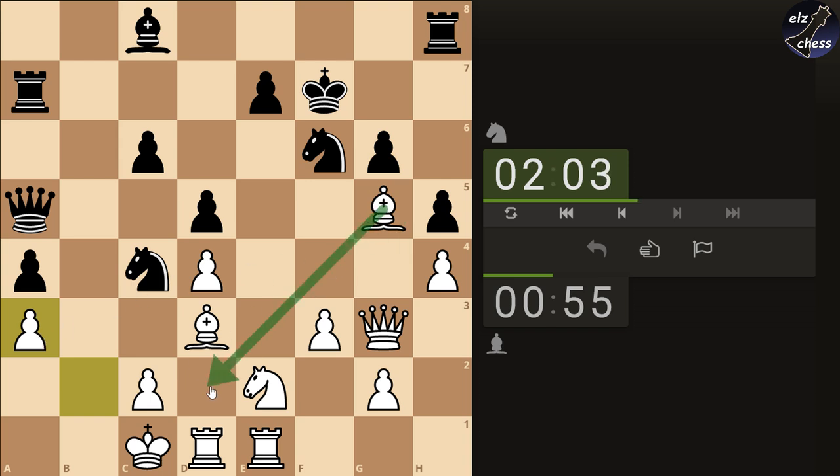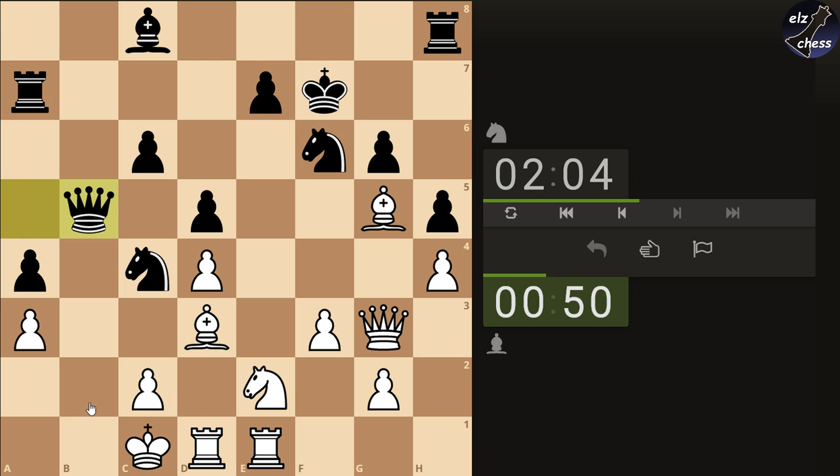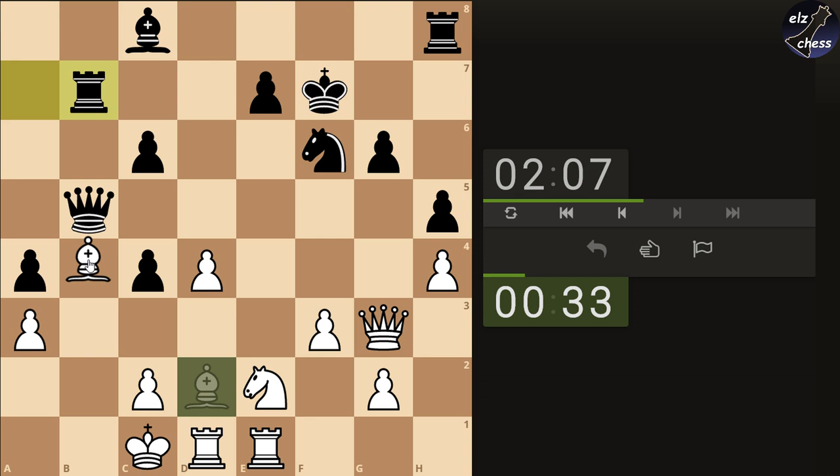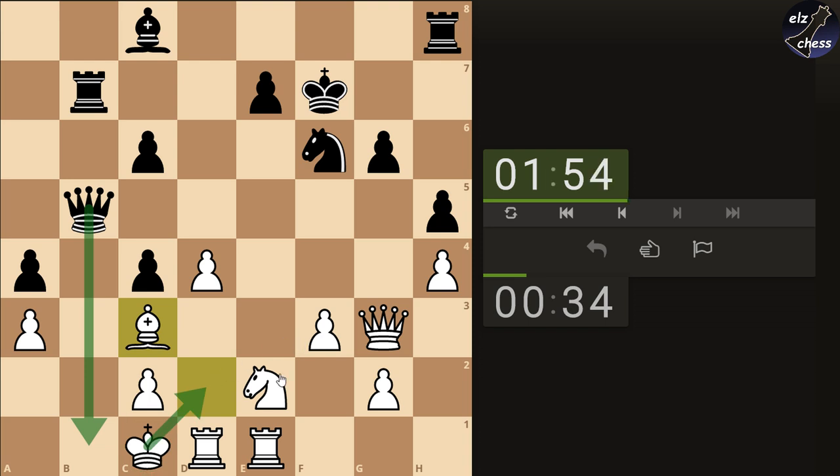I think I want the bishop back somehow, get into the defense. I'm in such trouble — I have to take this off now, I have no choice. Forget about Knight f4 stuff. Come back with the bishop to defend. Bishop here maybe — bishop here is better. If he checks I just go here. Knight f4 is my idea. He went there.